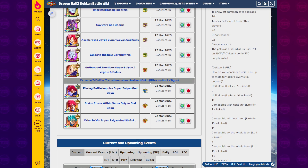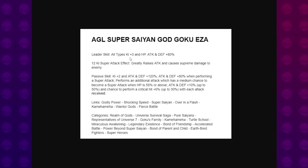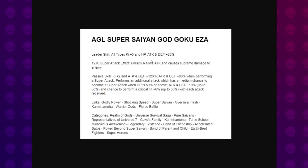Starting with the AGL God Goku. This unit with his EZA has become an all-types leader, Ki plus three, 80%. Greatly raises attack permanently, causes supreme damage to the enemy. Ki plus two and attack and defense plus 120. Attack and defense plus 80% when performing a super attack. Performs an additional attack which has a medium chance of becoming a super attack when HP is 59% or above. Attack and defense plus 10% up to 50, and chance to perform a critical hit plus 6% up to 30% with each attack received. That is the passive for the God Goku AGL.